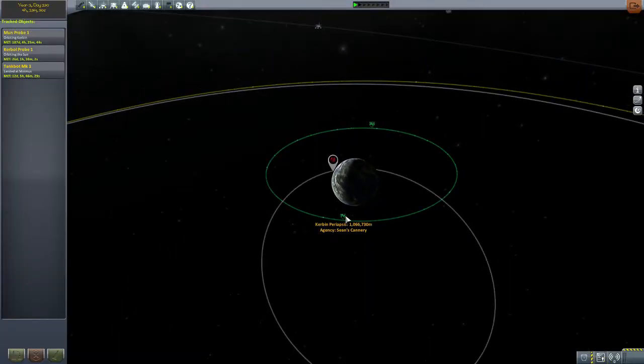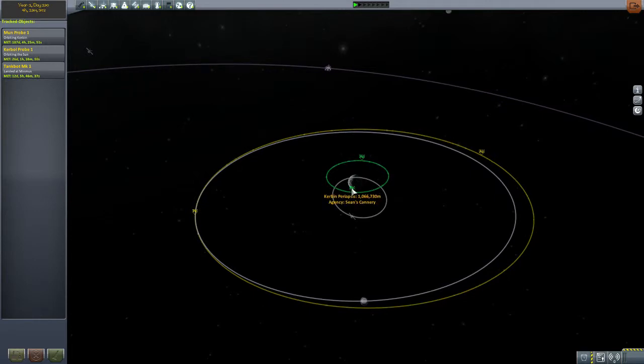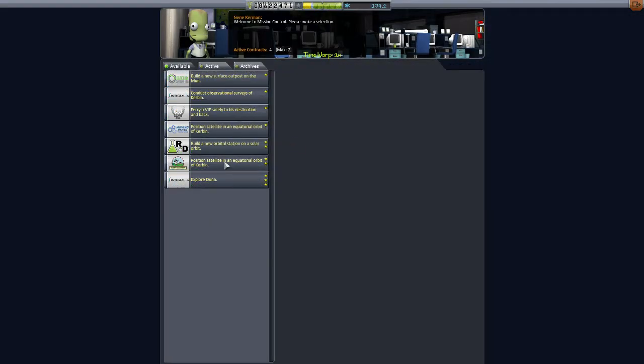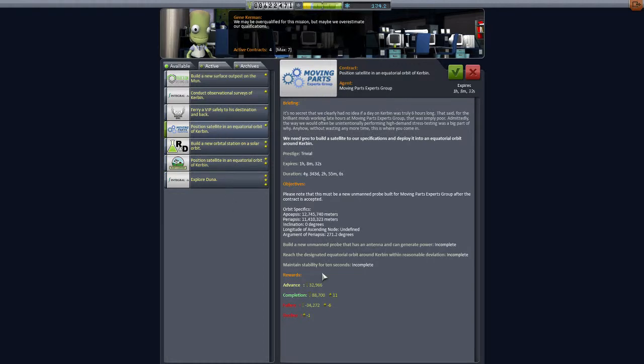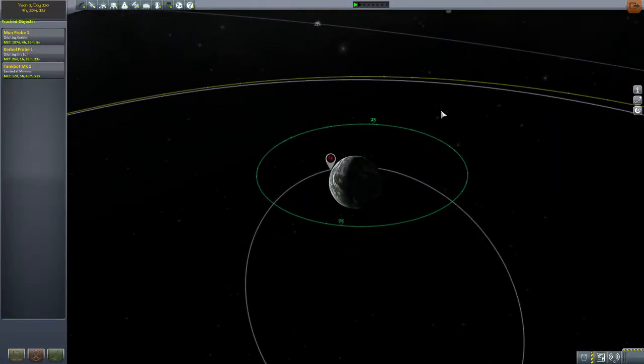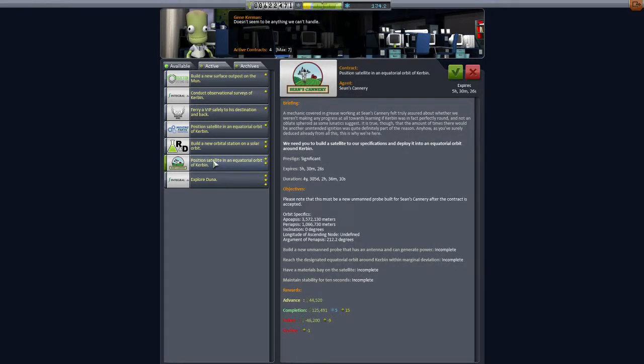Sean's Cannery is actually the more paying one — I get a lot of money for this. The other one has barely any money. Double check to make sure the orbit isn't weird. It's not going the other way, it's going this way, so it's going fine. We're gonna get this one from Sean's Cannery. All we have to do is put a satellite with a materials bay. Seems easy enough.